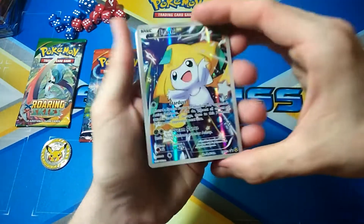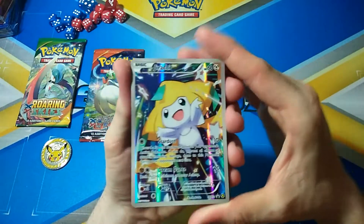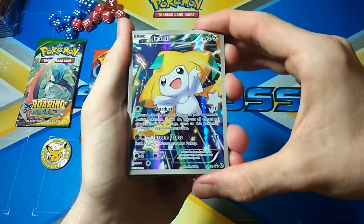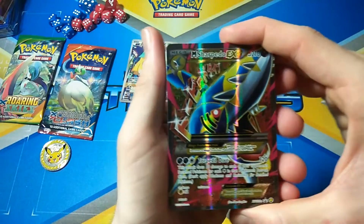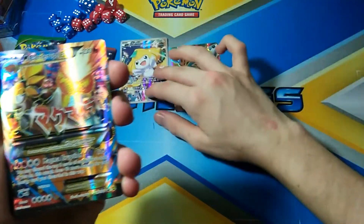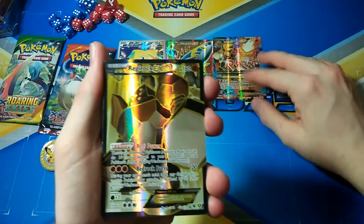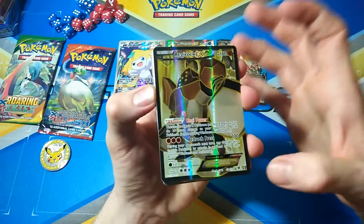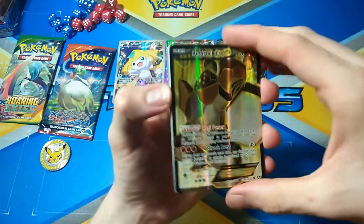First of all we have Jirachi — the only non-full-art out of the box but still pretty cool nonetheless. It looks like it's from one of those big promo boxes. Then we've got Mega Sharpedo — it's just Sharpedo but still pretty cool — and same with Camerupt. Then you've got Regirock from Fates Collide. Question for you guys: are you going to file these cards with their sets like Fates Collide, or put them in promos? Let me know in the comments below.